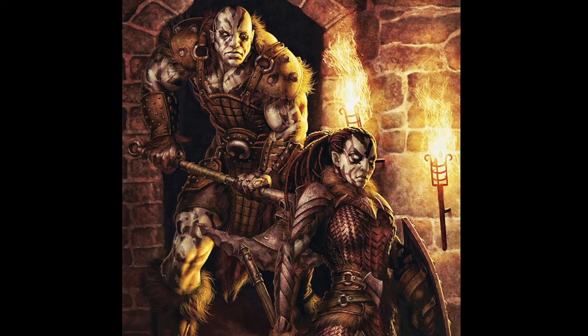When you take damage, you can use your reaction to roll a d12, add your constitution modifier to that number rolled, and reduce the damage by that total. After you use this trait, you cannot use it again until you finish a rest. So, you take some damage and you're like, I'm going to do this, because otherwise I might die.